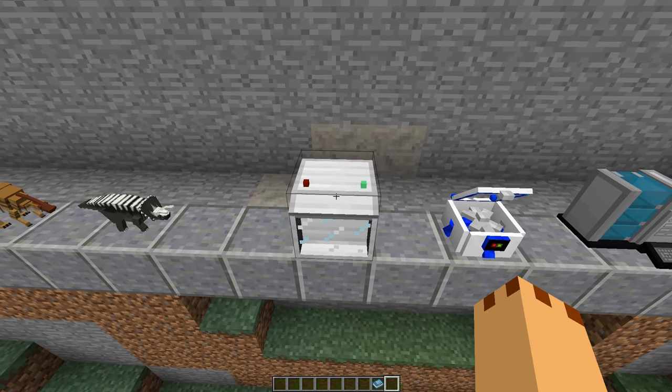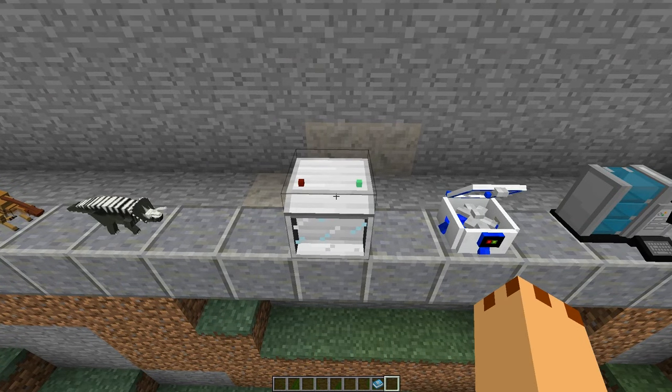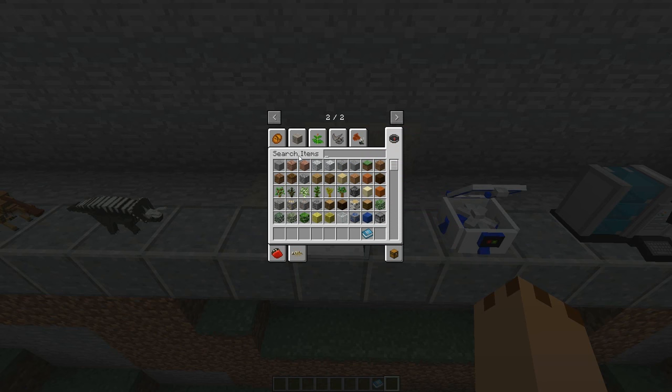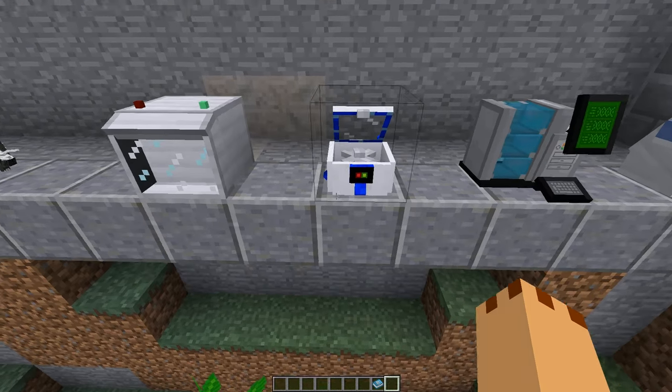I haven't got Not Enough Items set up on this, it's just the basic raw model. Let's go and have a look at these machines. We have a cleaning station, fossil grinder, DNA sequencer, DNA synthesizer, embryonic calcification machine, DNA extractor, DNA combinator, hybridizer, incubator, and a feeder at the end — all in that order.